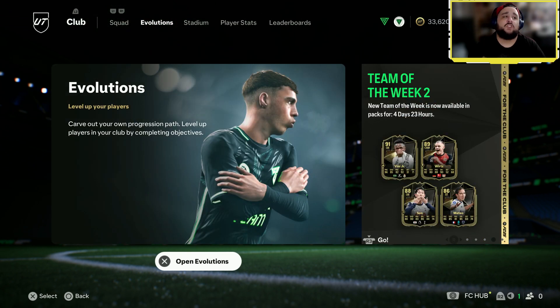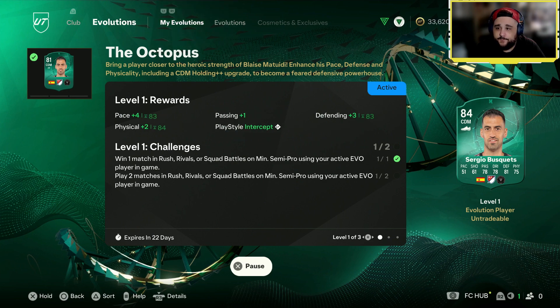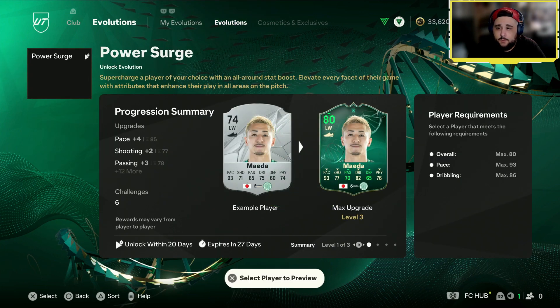Let's have a look at evolutions. Come on full release — I'm hoping for a bronze evo for my Cole United team. Power Surge is here, and it's a silver. Max overall 80, pace max 93, dribbling max 86. It's free — supercharge a player of your choice with an all-round stat boost, elevating their game in all areas of the pitch.